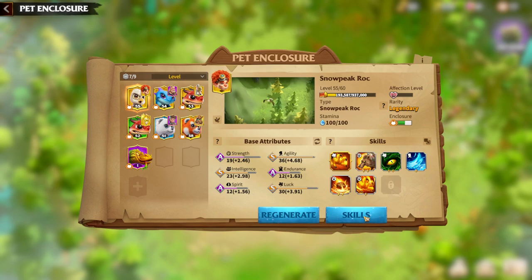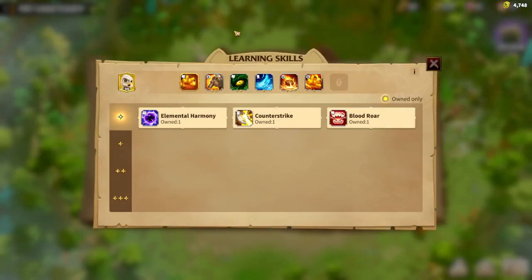Everything started regarding the warpet skill system — everything around the skill system has changed. First of all, let's speak regarding empty slots. Before, there was only one way of getting a new empty slot for a skill, which was to regenerate. By regenerating, there's a chance you'd get more skills, and after more skills appeared you could unlearn and learn these skills.